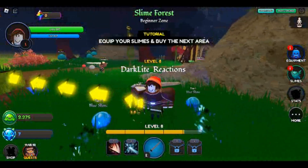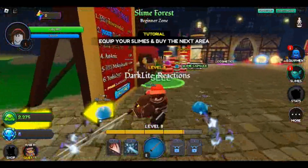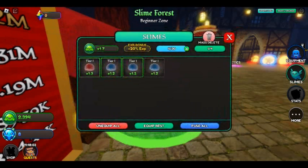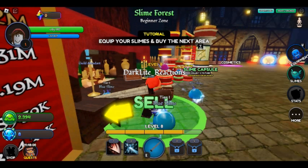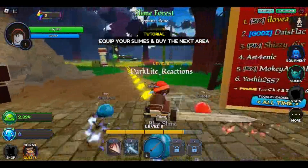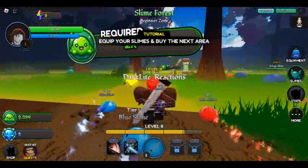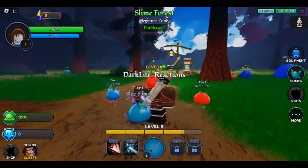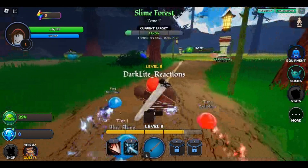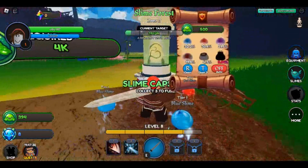You also need to farm for resources. In Slime Slayer, your goal is simple — kill slimes. Those slimes will drop slime gel or slime goo, and you sell it to your guild, which gets you slime coins — or we'll just refer to it as gold for simplicity. If you look over here in the corner of my screen, I have diamonds and slime coins. Gold is the main resource of the game and you use it for literally everything: unlocking worlds, unlocking equipment, upgrading equipment, purchasing pets, and trading with other players.